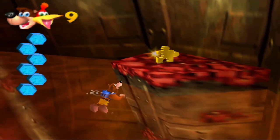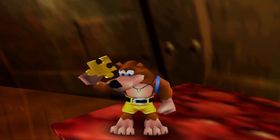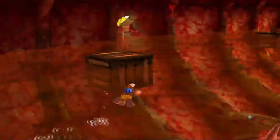There are I think three or four different entrances to Clanker, and one of them has a new move and one of them has some other stuff. I don't remember exactly where everything is in this stage, but we're going to try and figure it out together.